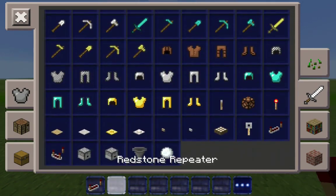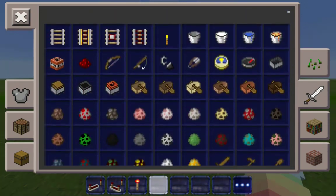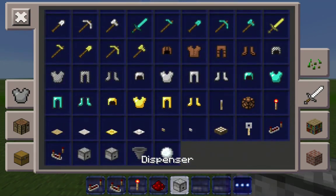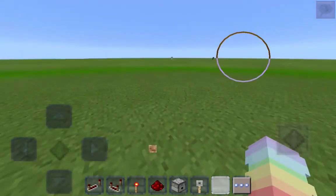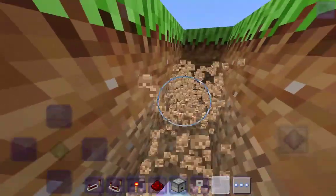For this first hack we will need some redstone repeaters, some redstone comparators, some redstone torches, some redstone, some dispensers, and some tripwire hooks. So we're going to take a three-by-three space and then dig all the way down.